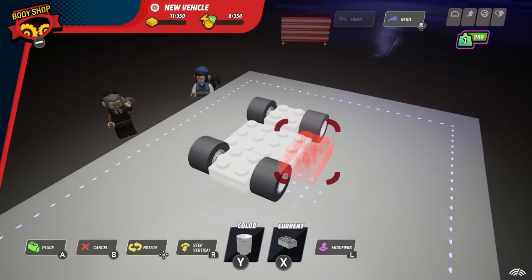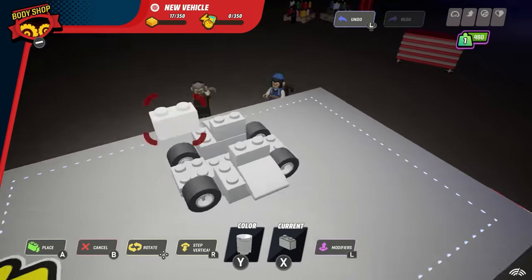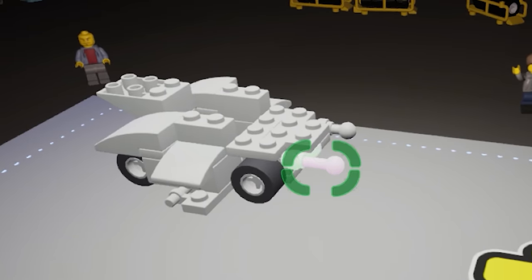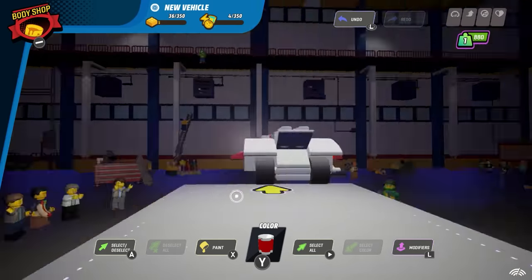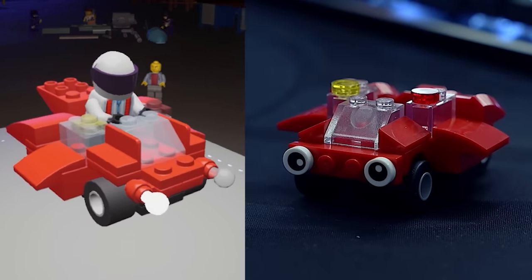But now I had to try and build the same car in the game. I managed to find most of the pieces that I needed, but I had to get creative to replicate some of the more unique bricks that I had in real life. Unfortunately, the eyes had to turn to headlights, but safety first, I guess. After finishing the blocks, I got it all painted up, and here is the finished build — I think they actually look really similar.